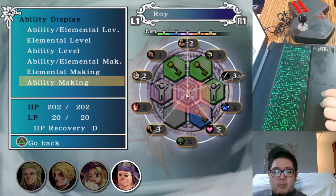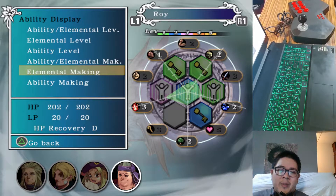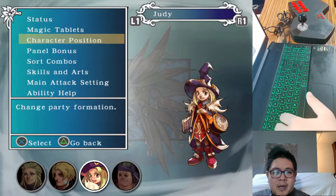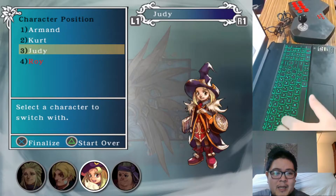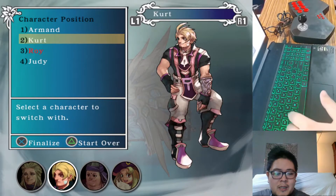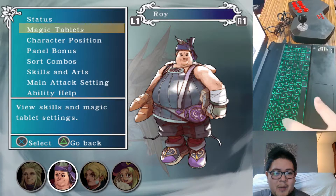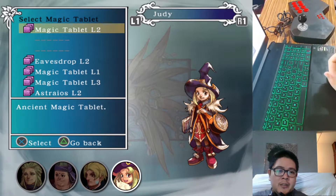This middle panel will be his thumb panel. Like I said, this is a challenge run. His ability in making is high towards fire, so if we weren't going for this challenge, we could definitely go for a fire build. Also, the other important stat point about Roy is that he has 20 LP — that's pretty amazing in and of itself.